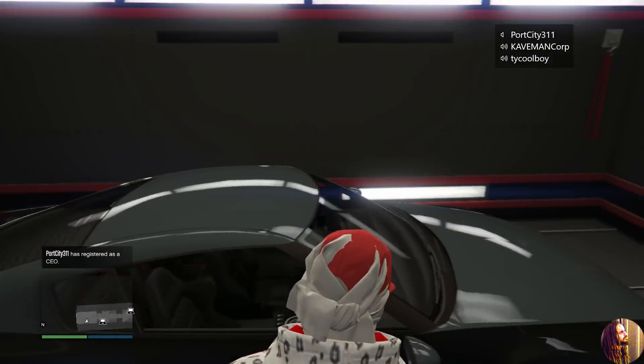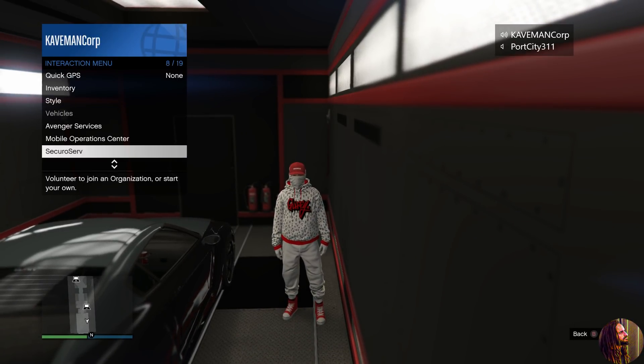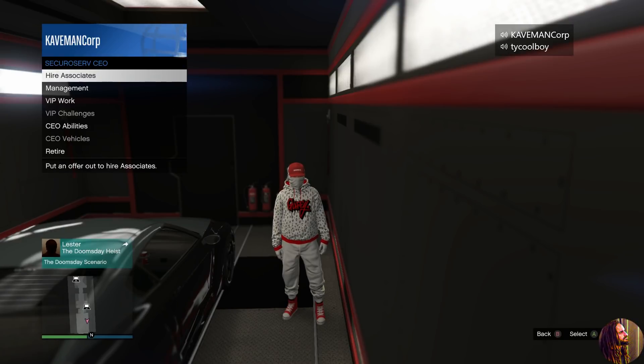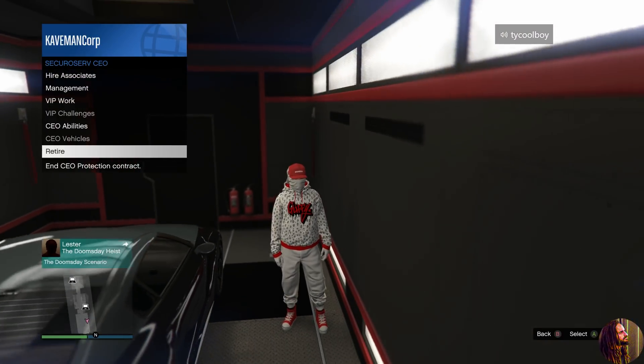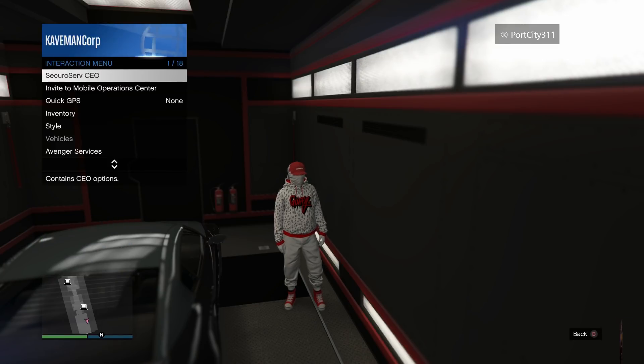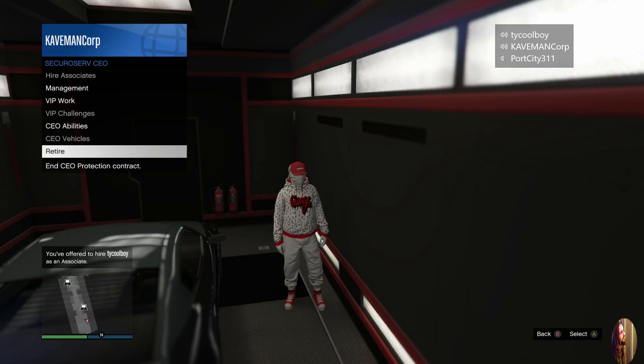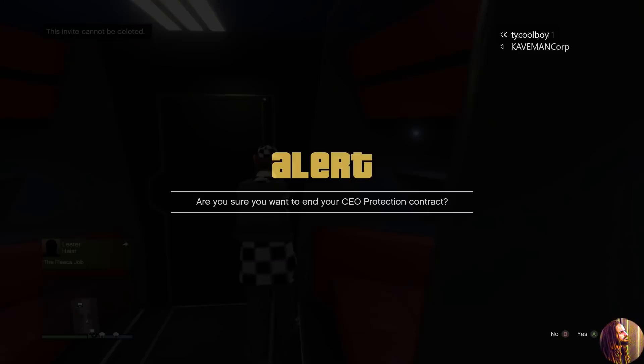Once set up, you each go into your own bunkers and into your own MOC, just like you see me doing here. Now register yourself as a CEO and send your friend an invite into your CEO organization. Then go to retire, hit retire, but wait on the alert screen — don't actually retire just yet. Your friend is doing the work at this part.